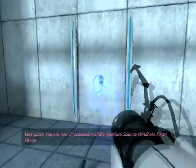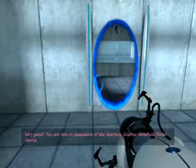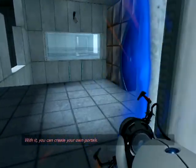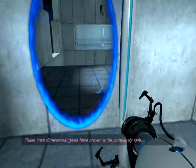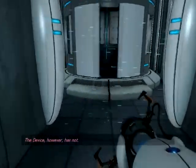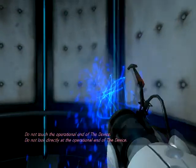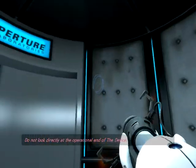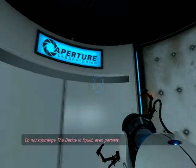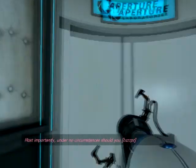Very good. You are now in possession of the Aperture Science Handheld Portal Device. With it, you can create your own portals. These intra-dimensional gates have proven to be completely safe. The device, however, has not. Do not touch the operational end of the device. Do not look directly at the operational end of the device. Do not submerge the device in liquid, even partially. Most importantly, under no circumstances should you...